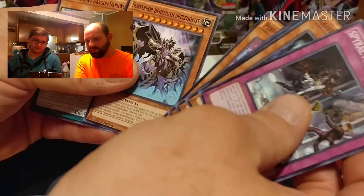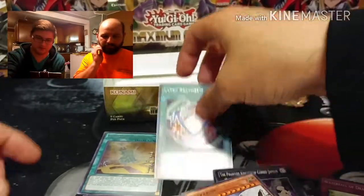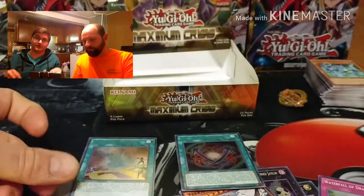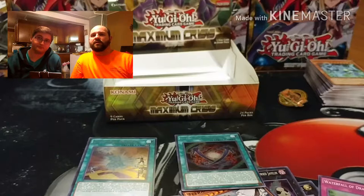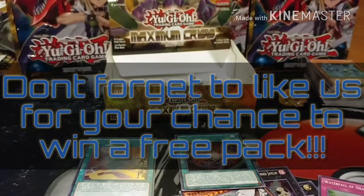Final cards: Revue Dancer, Sub-Terra Behemoth, Supreme King Dragon Dark Worm. So this was a really good box - Ultra Polymerization and Dragonic Diagram, two secret rares in the first two packs. As always guys, like, subscribe, follow, comment down below, and check out our stores once I get the links up. If there's something you see that you want, let me know. Remember 100 likes - winner gets at least one free pack of whatever the newest set is. Peace guys!